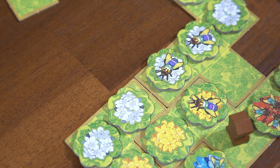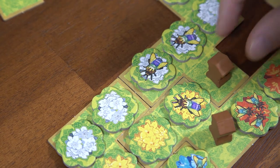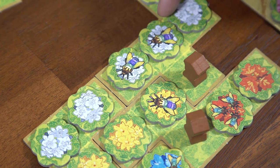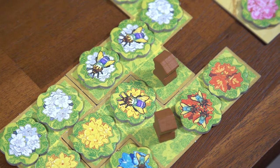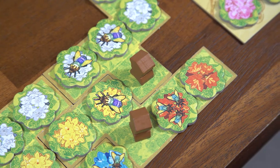You can place hives on your fields when filling them up, just the same as you can place your other orchid tokens. At the end of the game, each hive will score you points for the number of bees on the eight spots adjacent and diagonal surrounding the hive. Once a hive is placed it can never be moved or replaced — not even by a queen.